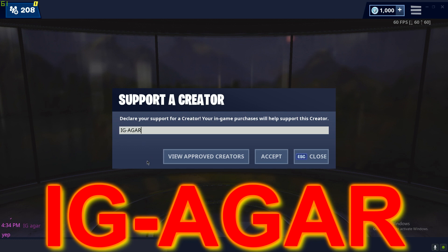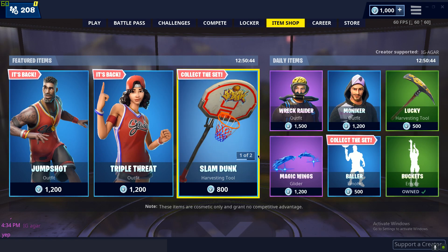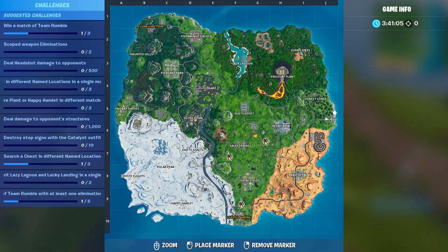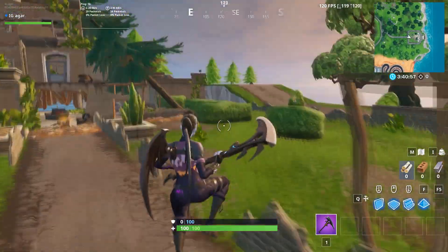You will be featured on my next video. Okay, now this is the hero mansion location — I'll mark it so you guys can land here. It's on the east side of the map.